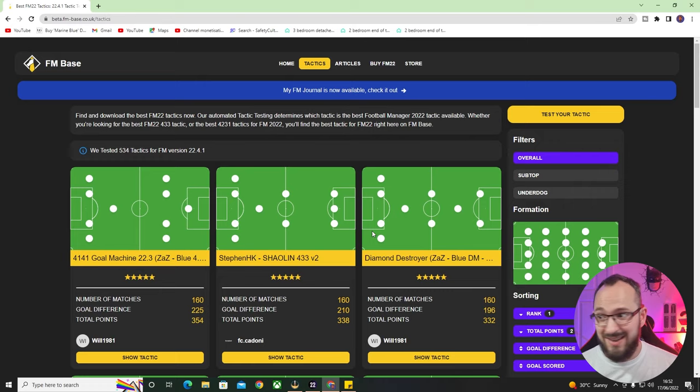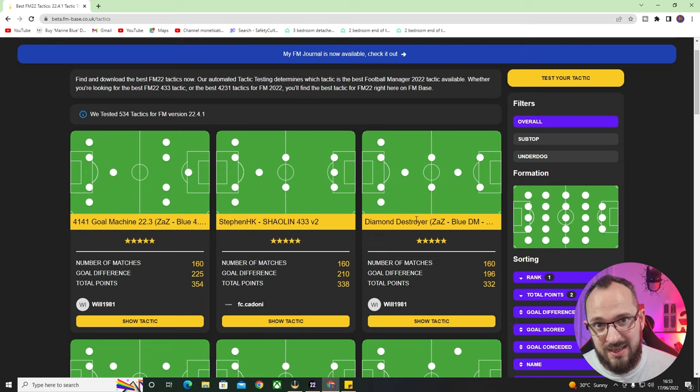The will_1981 Diamond Destroyer is currently the third best tactic on FM Base, so go and check that out along with all the other tactics on there. Also, get yourself an FM journal — they're not too bad, there's loads of things in there. There's a link in the description with a code so you can get a percentage off, so check it out if you want to.